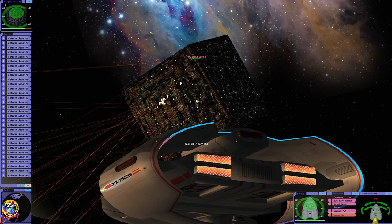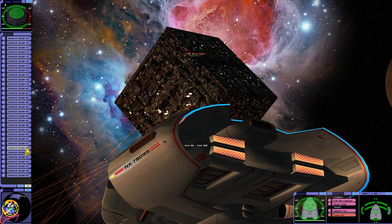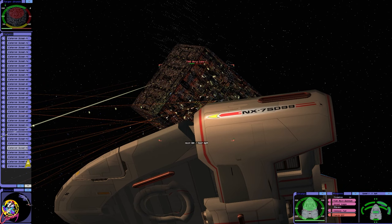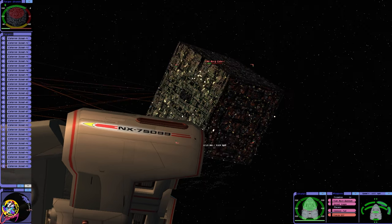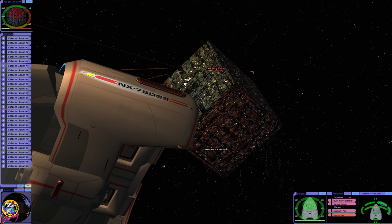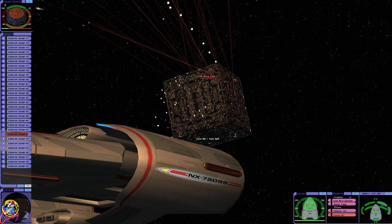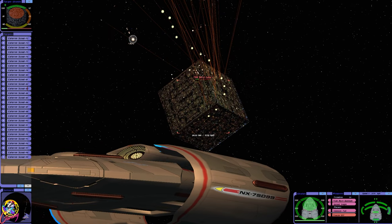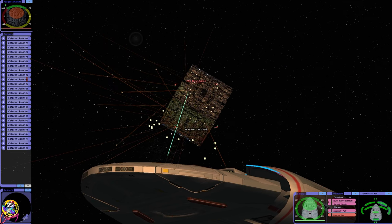Wow, that cube is seriously impressive — this is the next generation Borg Cube that we saw. The amount of projectiles flying around. The Borg are starting to fight back and we have lost a few ships. I'm trying to get some distance now, anticipating the giant Borg explosion. I can see the Celerons finally. Come on, Celerons, you can do this — I have faith. We are a hundred kilometers away, so I'm assuming we're going to survive the explosion. Surely we will.